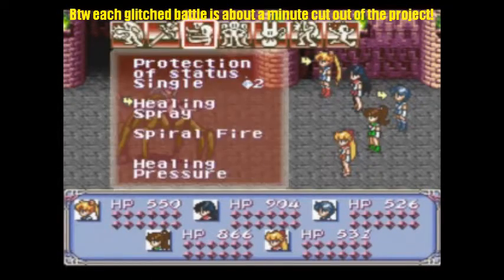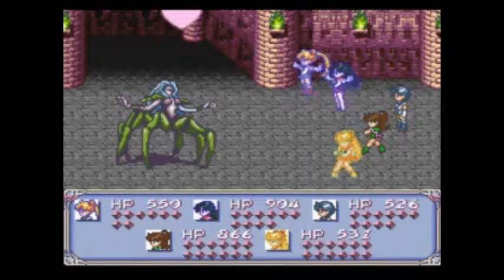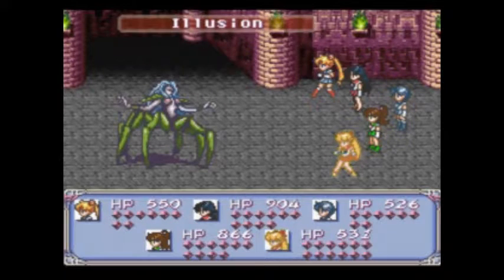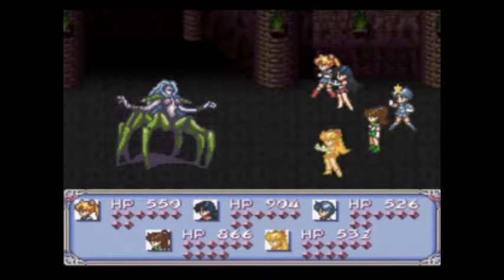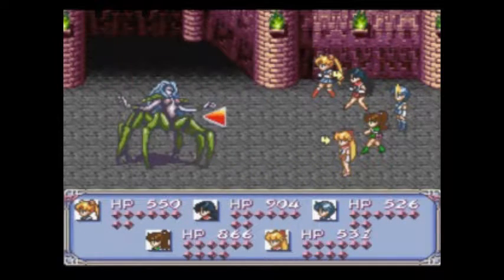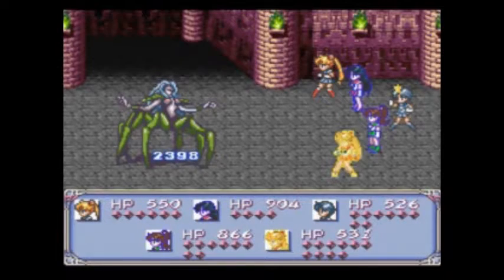Thank you for finally showing up, enemy, and not being under a glitch. That's the one I wanted to show off. This enemy does have another tactic you need to be wary of, and I suggest casting Healing Spray quick — because this has caused a major amount of problems during my grinding sessions. She uses Illusion a lot, and she hits a lot. I just use Healing Spray to make sure all the main characters are covered. I think we got her on this turn, and we're at a point where I can go one character gets turned and still win the fight.